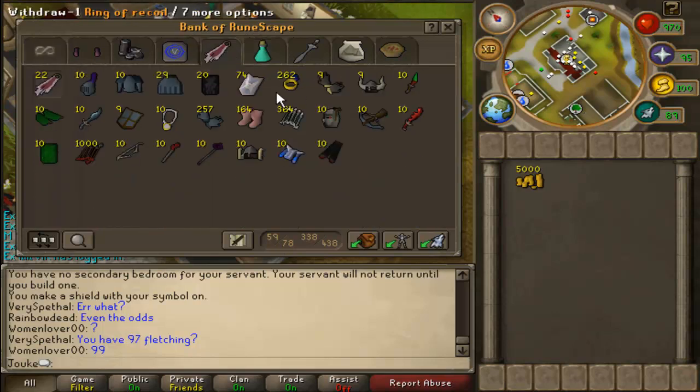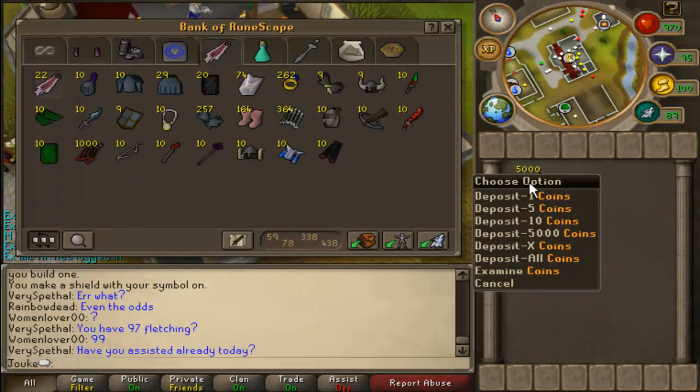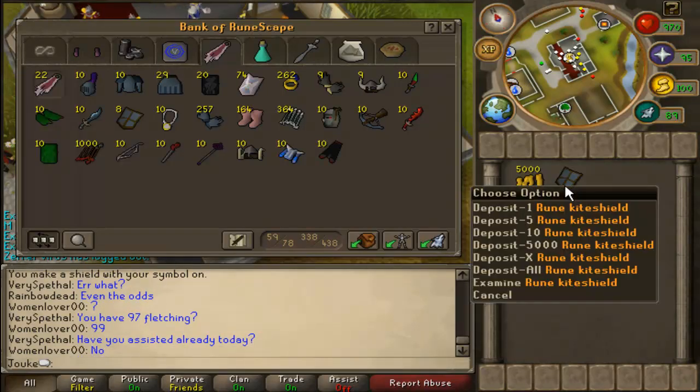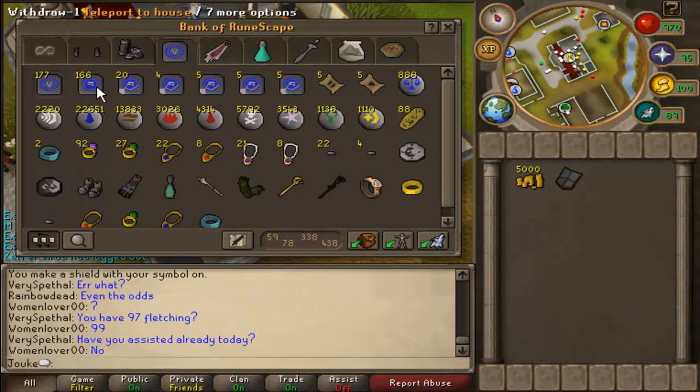Rune kiteshields — how do you paint them? For this guide you need 5k cash, teleport to Valador, and of course a rune kiteshield or steel kiteshield.